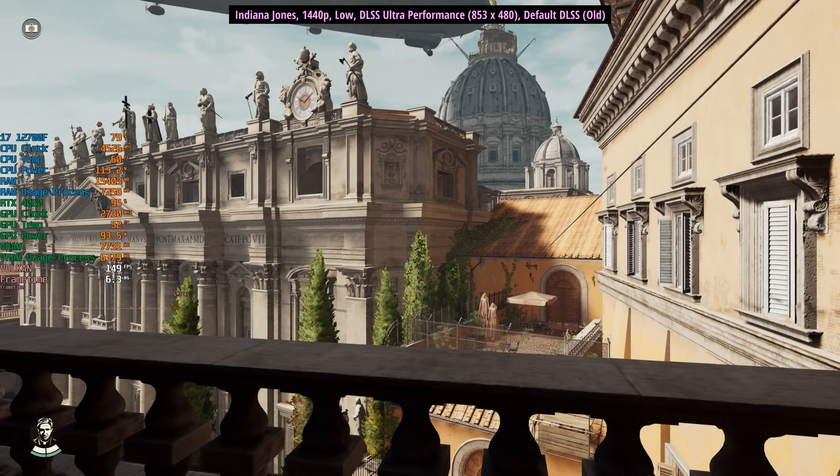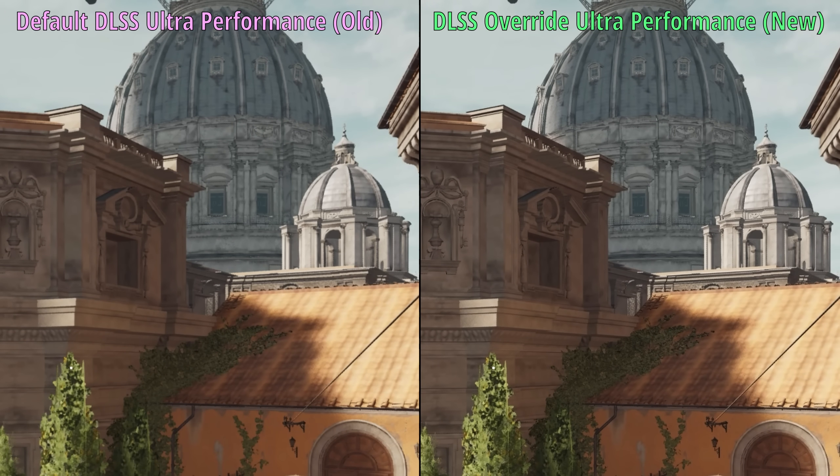Moving on to Indiana Jones, looking at the side-by-side shots — despite being limited to low settings with the 4060 — we can still see some differences. The building in the background looks a little sharper; if you look at the details around the windows, the trees are a bit of a mess in both because we are limited to low settings.